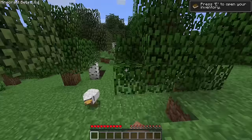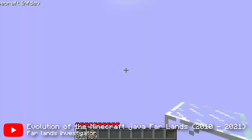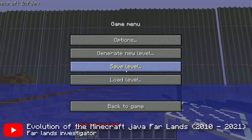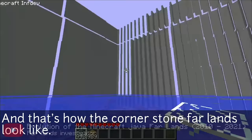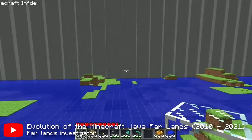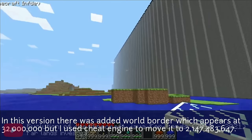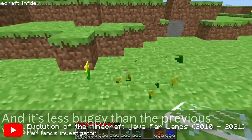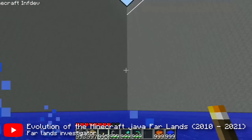I couldn't teleport to them no matter what I tried, so I'm going to show some footage from Farlands Investigator — who I'll refer to as just Far. Far teleports to the edge of the stone Far Lands, or stone lands, and you can see what they look like, along with the presence of the chunk detaching glitch. While terrain past 32 million isn't solid, you can still swim in water, making that the only real way to stay at ground level. Far also teleports to the corner stone lands and you can see similar behavior.